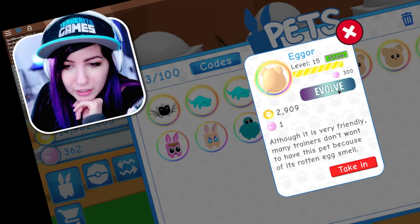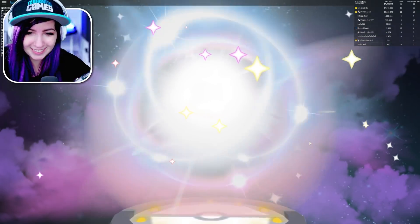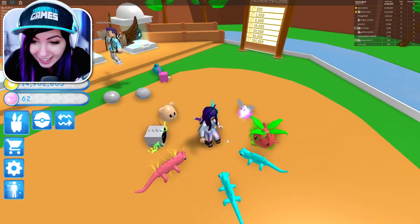I'm about to evolve my egg ore. You ready? Three, two, one, evolve! Oh my gosh, this is so exciting. It's honestly amazing, I love this. I don't know why I'm so excited, it's epic. Oh my gosh, it completely changed. It's called Poison now. What? Dude, look at it! That's awesome!